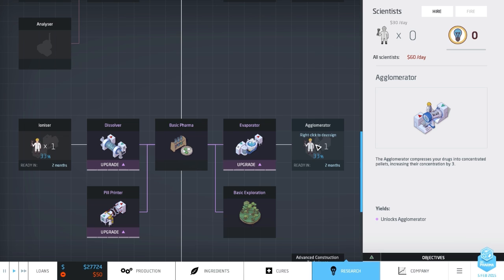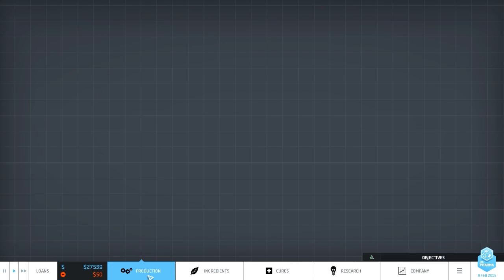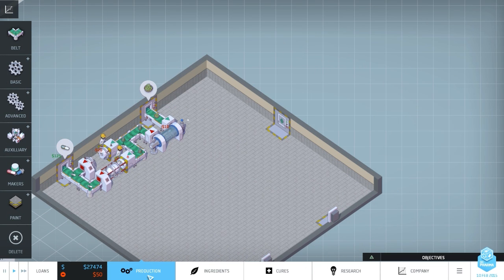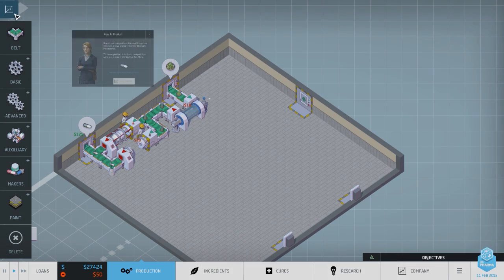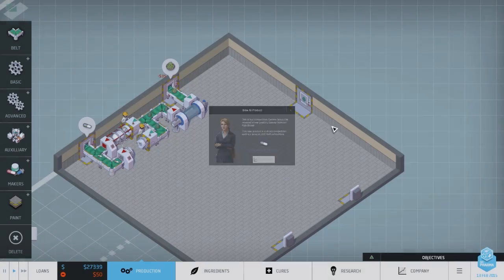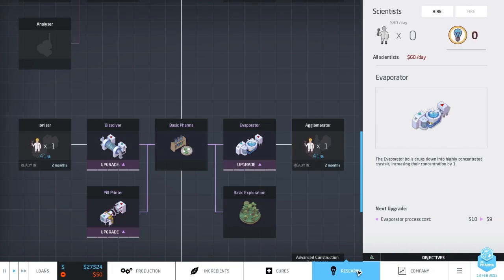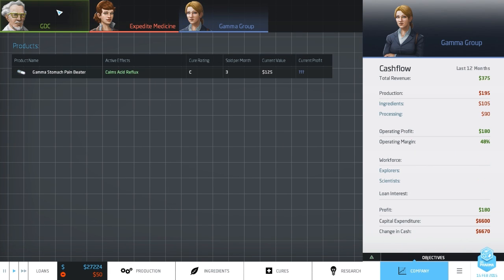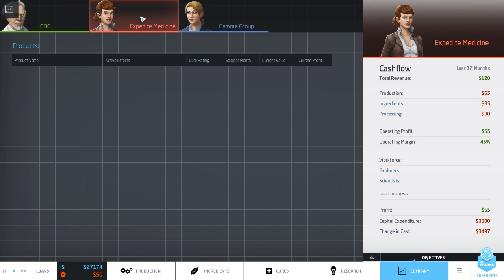I'm researching the aglomerita - something like that - and the ionizer, which increases the concentration by three. Generally you want to bump it up by a fair amount. We are not doing very well though - we're losing 50 a tick. Looking at the competition: Gamma has a stomach pain product, and if I go to the company tab I can see they have cams acid reflux, which looks pretty much the same as mine. Expert Medicine has a fungal wart remover.